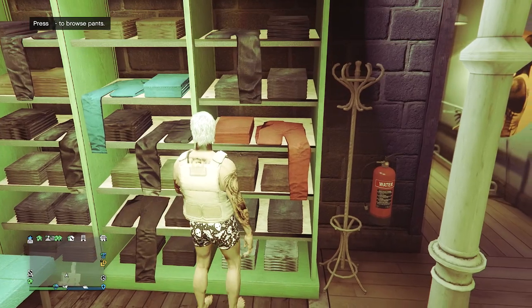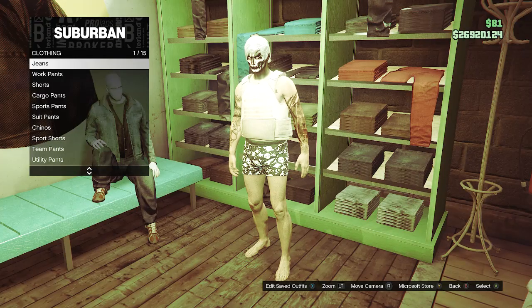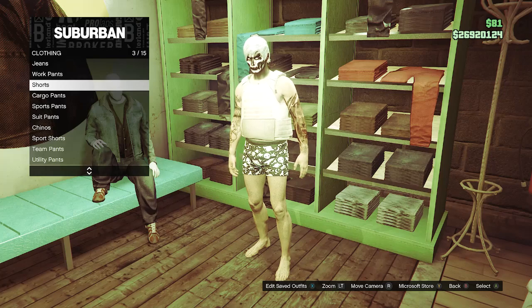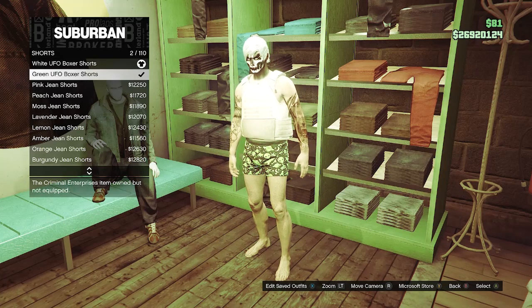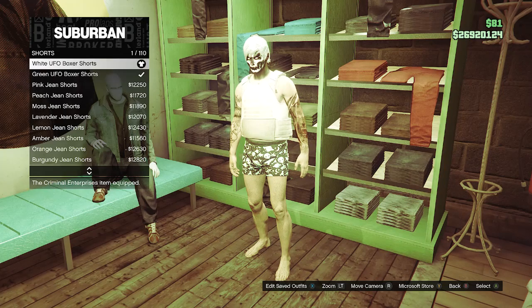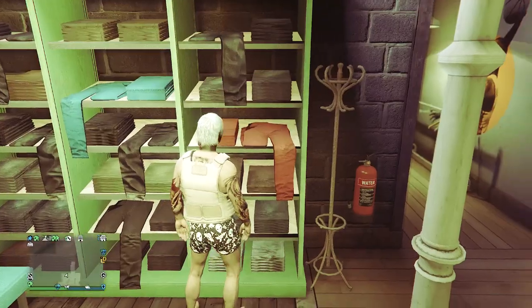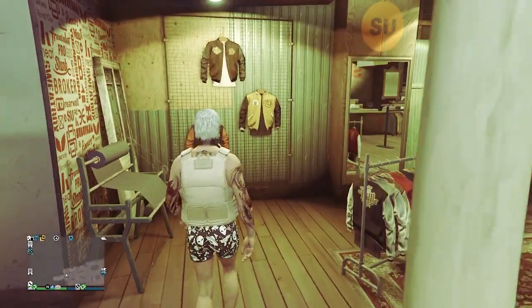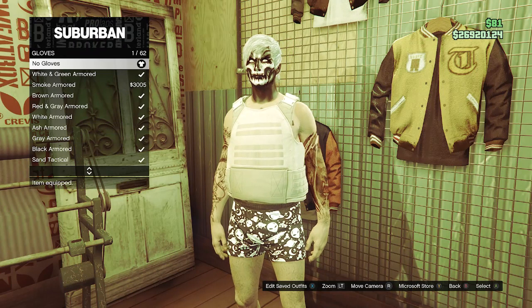Head back over to the clothing store. You should see that you are in green UFO boxer shorts. Go over to the shorts section on slot 3 and equip the white UFO boxer shorts on slot 1. You will have unlocked both white and green, but you spawn in the green, so just go to the clothing store and equip the white UFO boxer shorts. Now back out of the pants section, head to your accessories, go to gloves on slot 7, and put on no gloves.